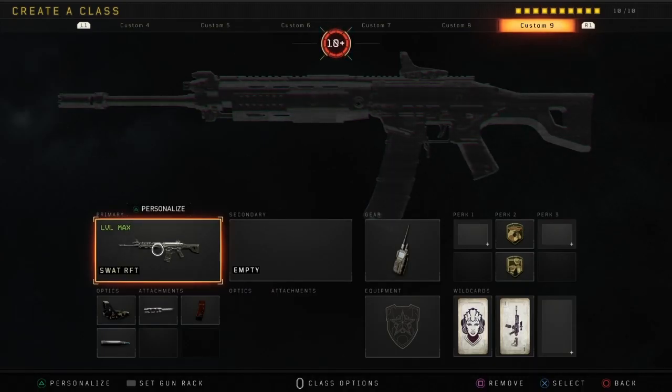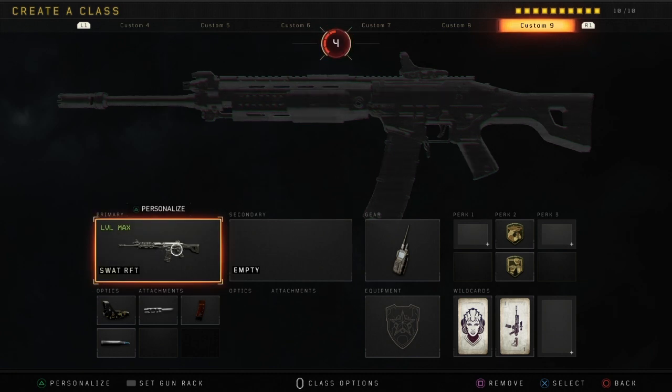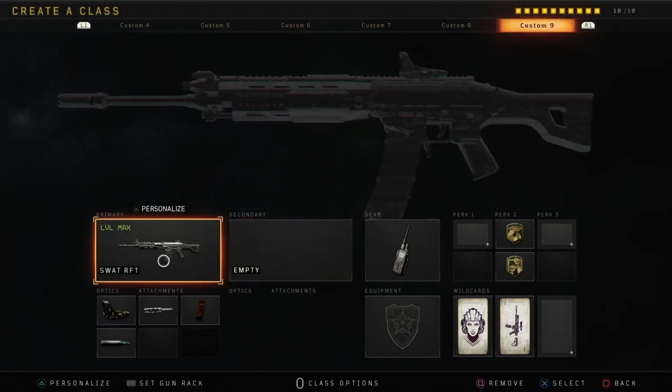What's up guys, Pools here back in the video. Today we have a SWAT RFT best class setup for hardcore in Black Ops 4 — no doubt one of my favorites to use. This gun absolutely slaps in hardcore. I'm running a reflex sight, long barrel, FMJ, extended mags, and the perks I'm running are Dexterity and Gung-Ho — a perfect combo for hardcore.